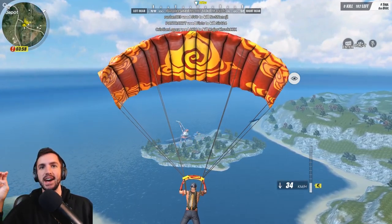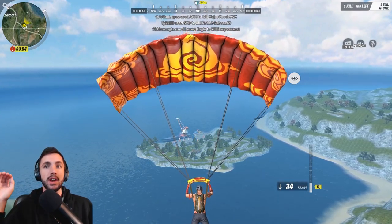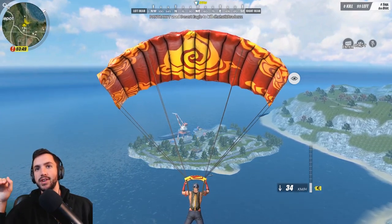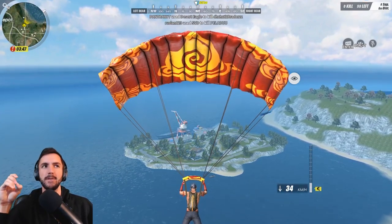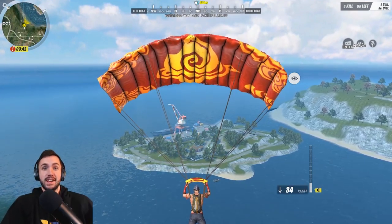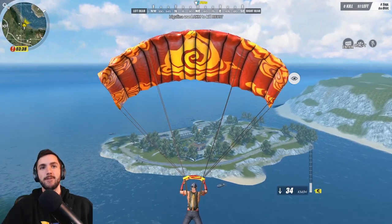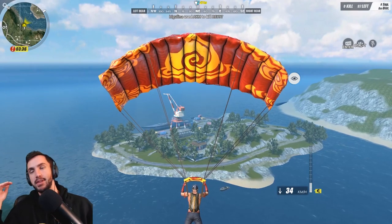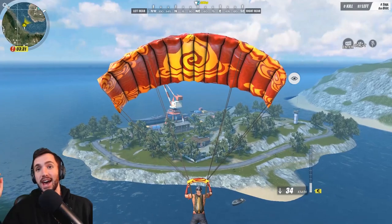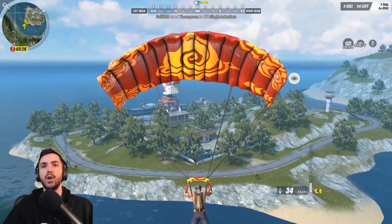One thing to note whenever you're trying to do this: do not twist side to side. If you twist side to side, it'll immediately ruin your carry and make you start heading downward. You basically just want to have your key pointed directly forward the entire time without moving side to side. I know that'll be tougher to do on mobile than it is on PC, but if you can get it down, as you guys can see, you can get just about anywhere on the map from the plane - assuming the plane is either going straight down the middle or to the side that you're trying to go.